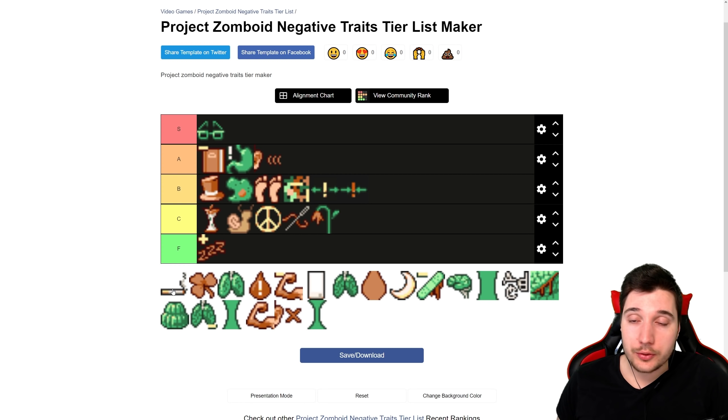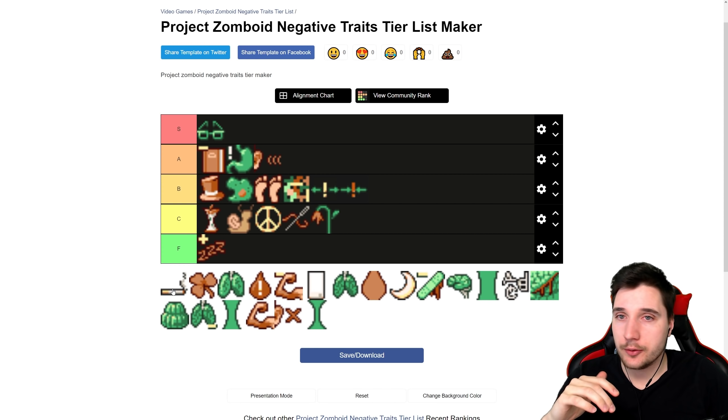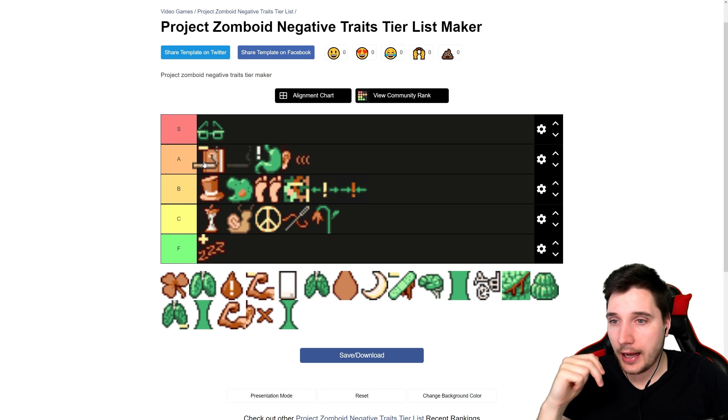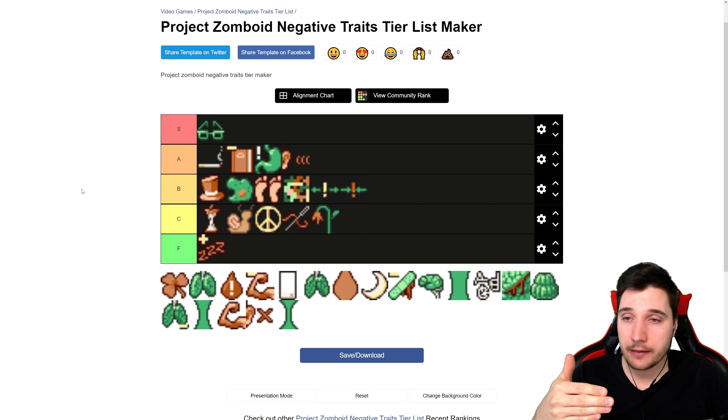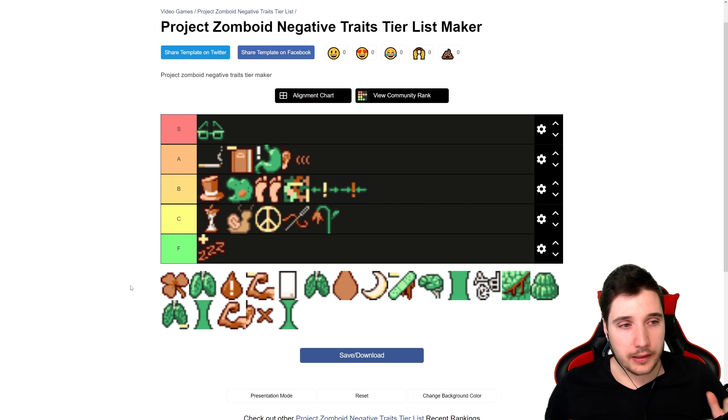Then we have Smoker. All you need is to find cigarettes, which you will — even with extremely rare loot, you'll find plenty to keep you going for months, especially looting zombies since lots of them carry cigarettes. I won't put it into S tier even though I personally would. I can see how having another bar to manage can be annoying — like a smoke meter on top of hunger and thirst. High A tier for me. I'd pick it every time.